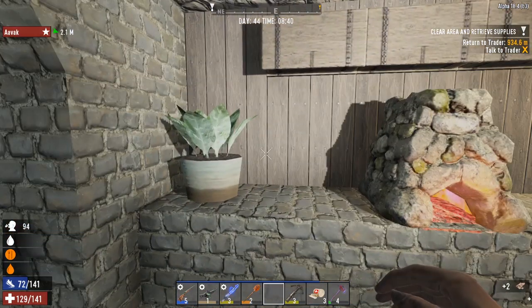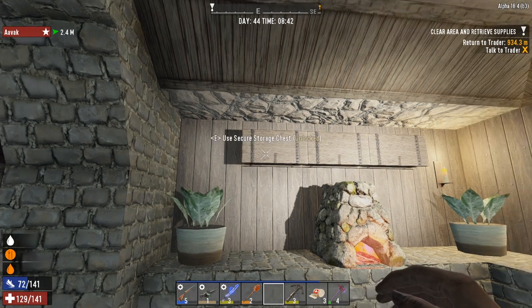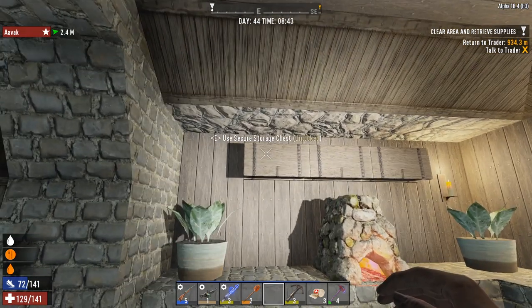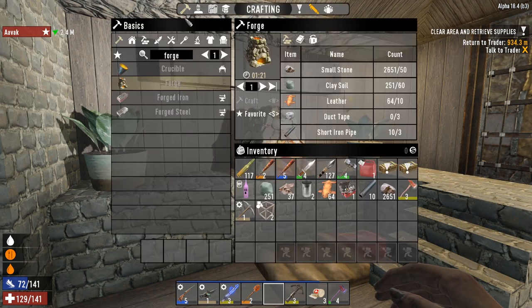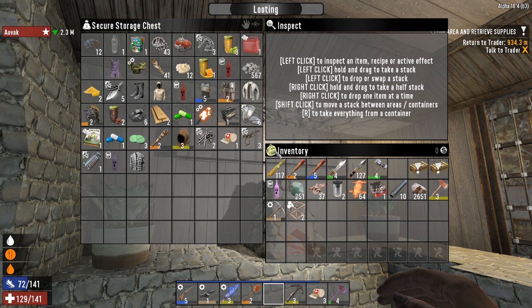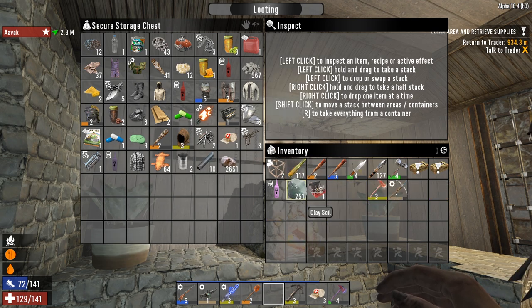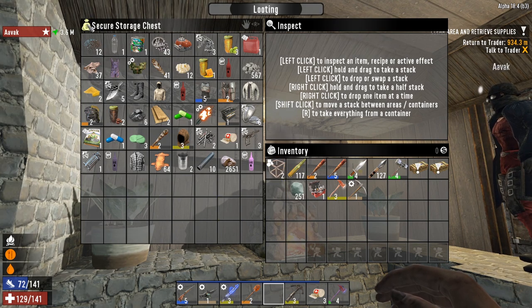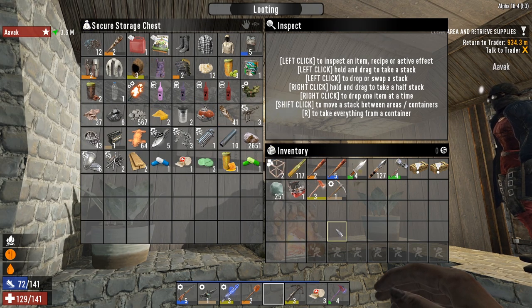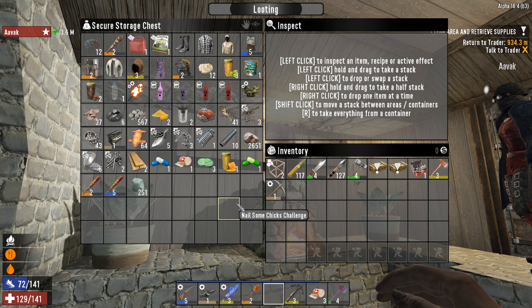Where is that anvil? It was definitely in one of the chests. There we go. All right, going to start smelting down the brass. The idea here is not to smelt all the brass — we want the brass in its brass form, the lead in its lead form, the iron in its iron form, and so on. The stone we can happily smelt down and turn into cement. We've got loads of forged iron.